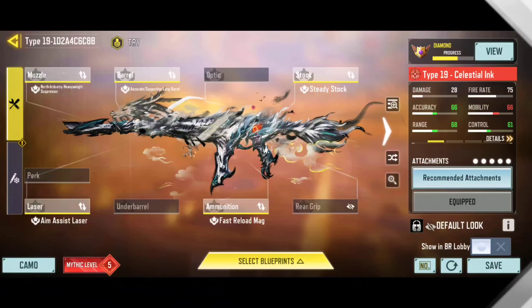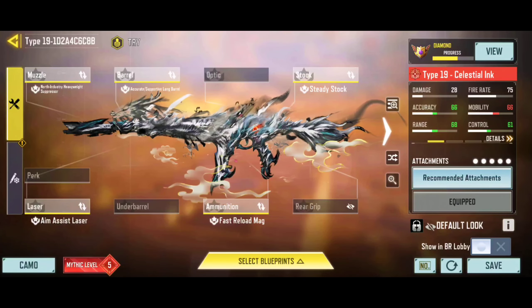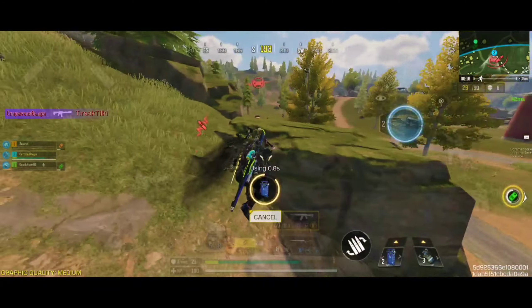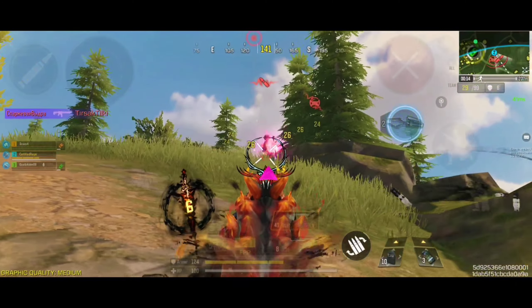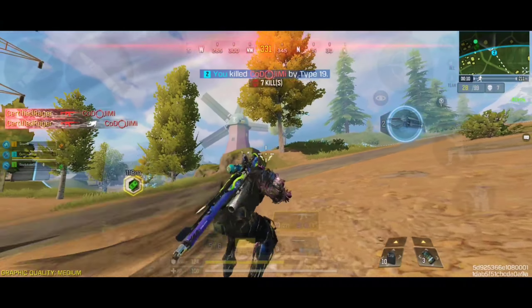Here is the best custom gunsmith build for the Type 19, which is highly compatible for medium to long-range engagements. For the mods, I am recommending the Extended Magazine mods, the Long-Range mods, and the Vertical Recoil Control mods to get the best results possible.